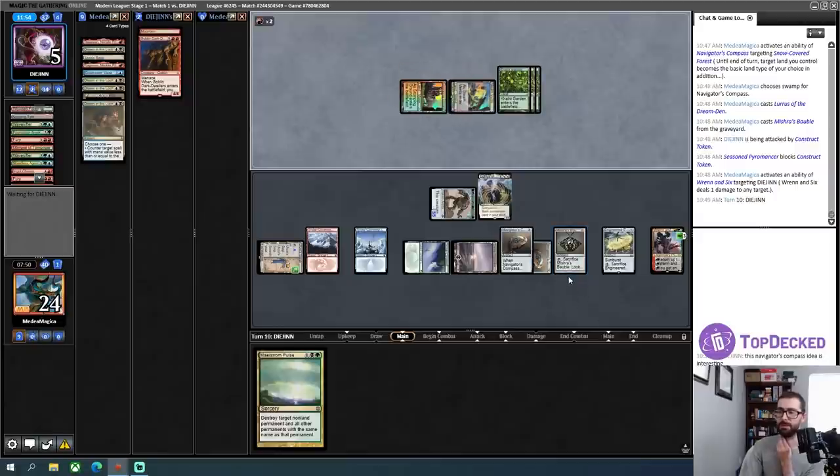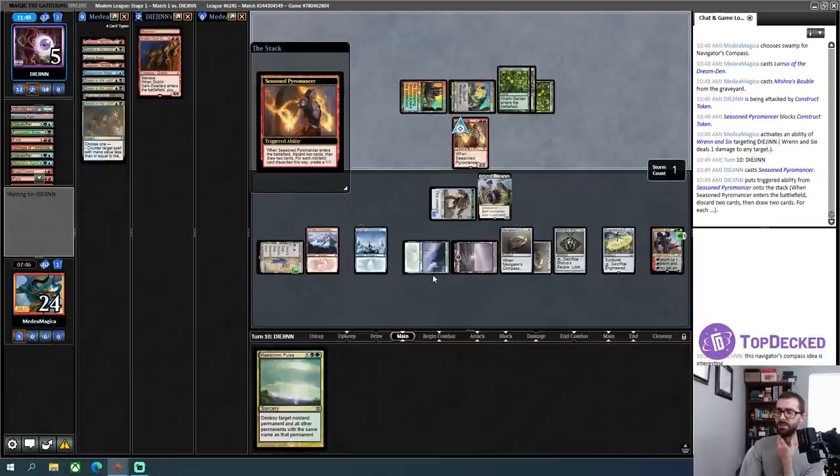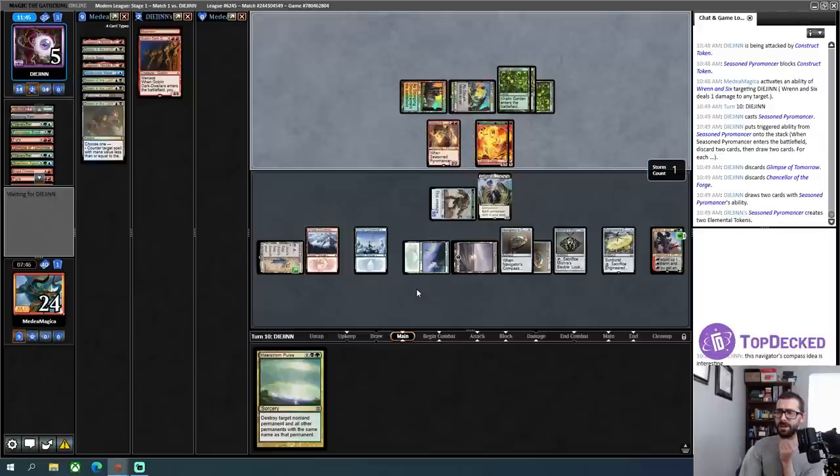I think I just want to ping my opponent. The lands are cool, but I think this game is pretty close to over. I'm supposed to crack that, but I think this game's pretty close to over. Bobble timing doesn't matter too much. My opponent will get to loot some things away, but it should be pretty hard for them to actually go off this turn — they'd need to play red land into a Violent Outburst.